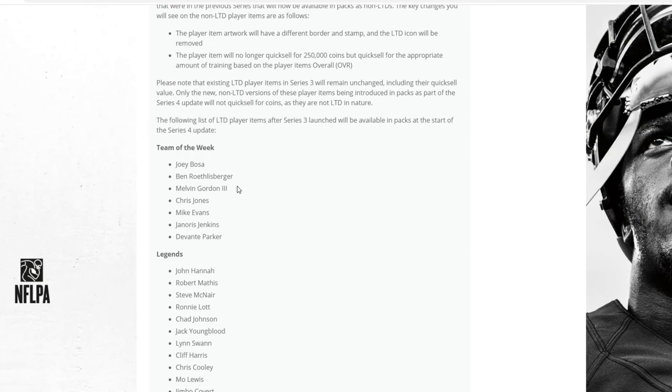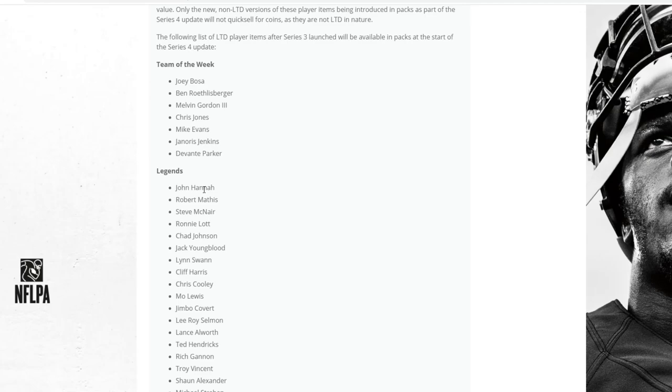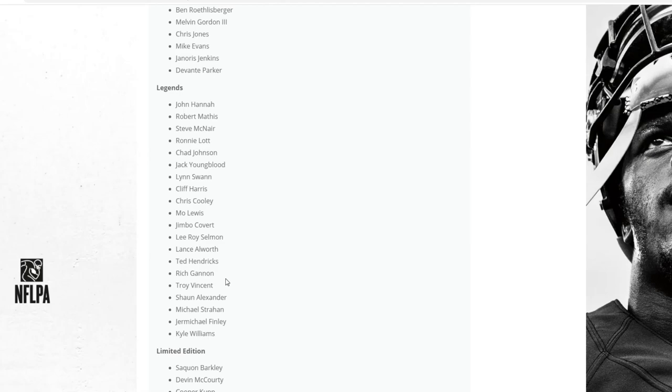Team of the Week Redux players include: Joey Bosa, Big Ben, Melvin Gordon, Chris Jones, Mike Evans, Norris Jenkins, and Devonta Parker — nothing too great there. Legends Redux include: John Hannah, Robert Mathis, Steve McNair, Chad Johnson, Jack Youngblood, Lynn Swann, Cliff Harris, Chris Cooley, Mo Lewis, Jimbo Covert, Leroy Selmon, Lance Alworth, Ted Hendricks, Rich Gannon, Troy Vincent, Shaun Alexander, and Strahan. Strahan, Troy Vincent, Rich Gannon, and Ted Hendricks are some good names that are going to be introduced super cheap, so definitely check them out.